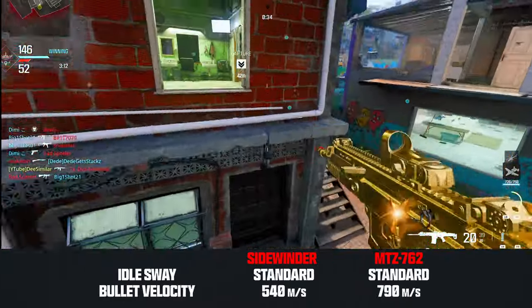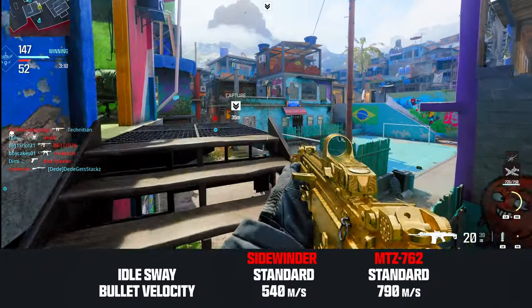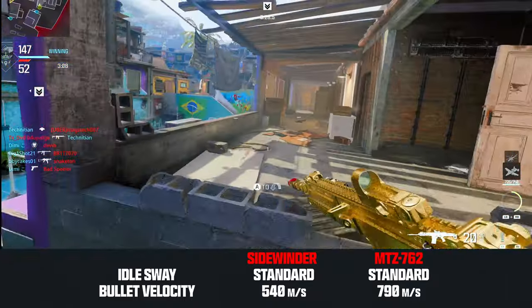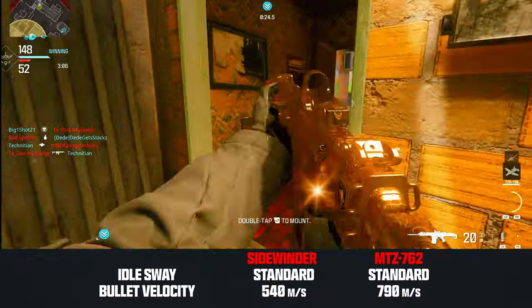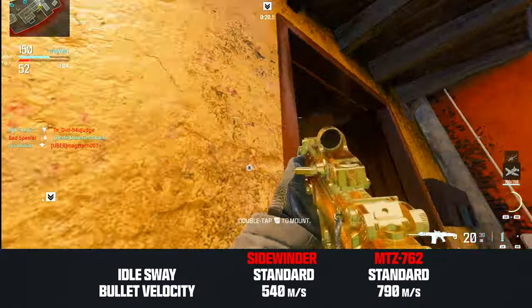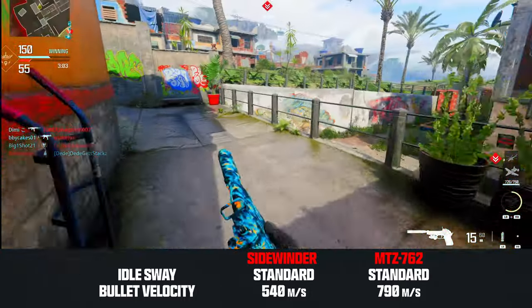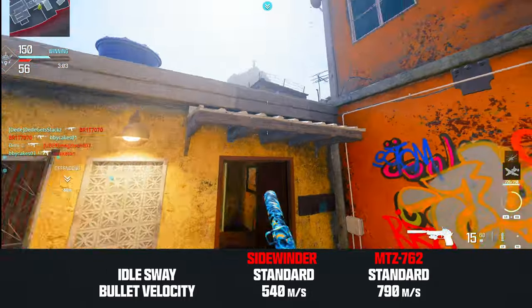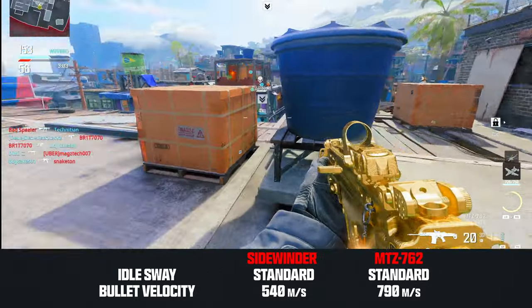The first major difference between these two weapons is bullet velocity. The Sidewinder has the worst bullet velocity in class at 540 meters per second — this is not good. This is submachine gun bullet velocity speed; it is horrible and something you should consider boosting for the Sidewinder. The MTZ762 is part of a four-way tie for best bullet velocity in class at 790 meters per second.